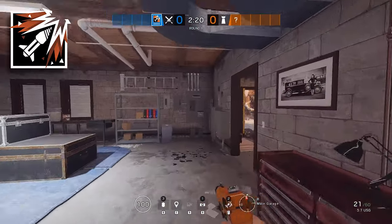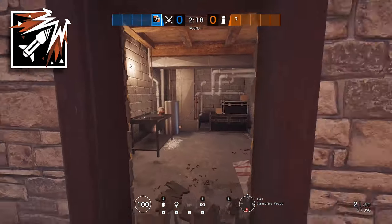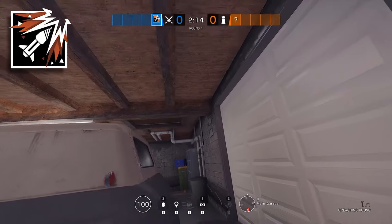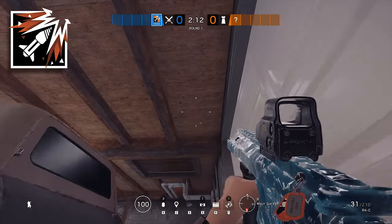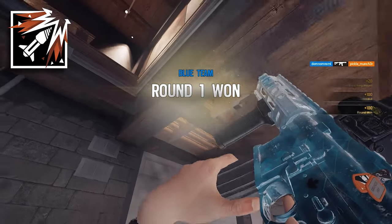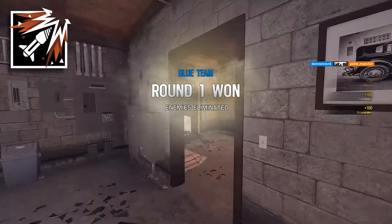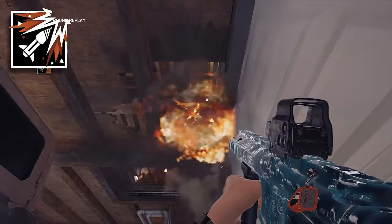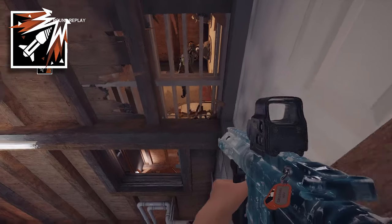Ash's tip is very similar to Zofia's, and this one can be a lot of fun. Zofia's impacts detonate instantly, where Ash's breaching round takes a couple of seconds and makes a loud noise. If you shoot the underside of popular anchor spots and then swap to your gun straight away, you can do a good amount of damage to whoever's sitting there, and then hopefully pick up a kill before they manage to run off.